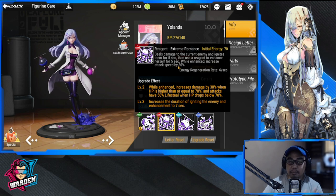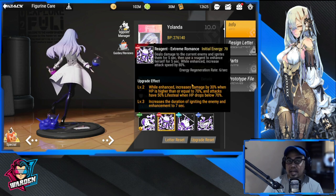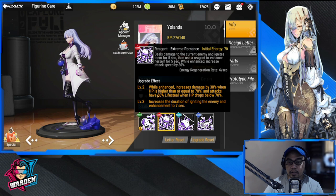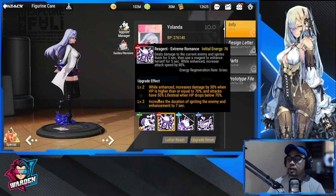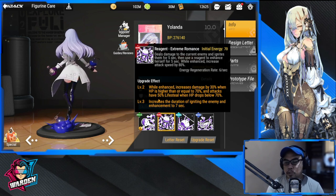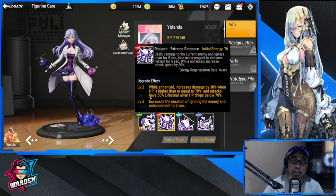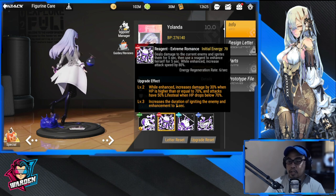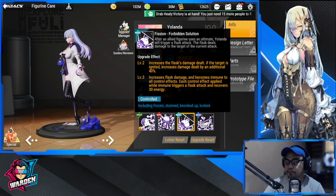She ignites enemies for five seconds, then uses a reagent to enhance herself for five seconds. While enhanced, she increases attack speed by 80%, making her basic attack very fast. At level two upgrade: while enhanced, increase damage by 30% when HP is higher or equal to 70%, and attacks have 50% life steal when HP drops below 70%. At level three: increase the duration of ignition and enhancement to seven seconds instead of five.